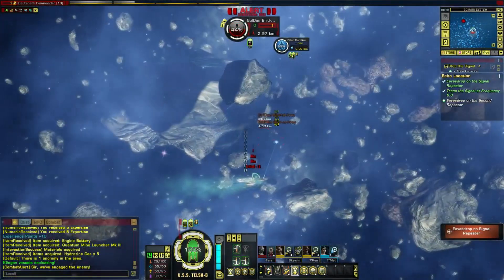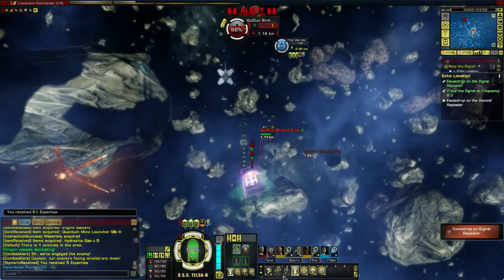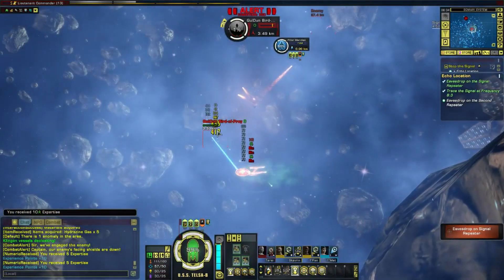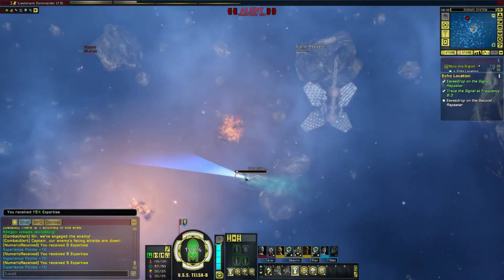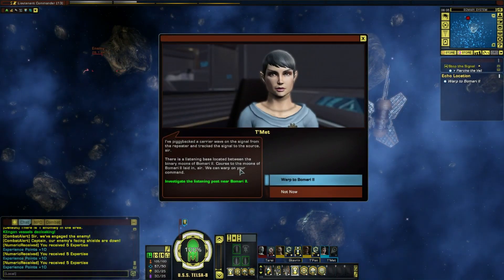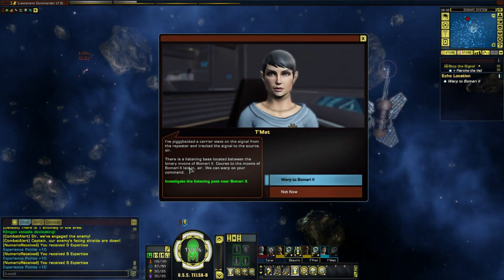Now they're all cloaking. Let's check out Brace for Impact - it's a kinetic resistance, but it just says kinetic resistance without specifying whether that's for the hull or for shields, so I guess it's good. All those Klingon ships dead. Let's eavesdrop on the second repeater. We've piggybacked on the signal from the repeater - there is a listening base located between the binary moons of Bumari 2. Course to the moons of Bumari 2 laid in, sir.